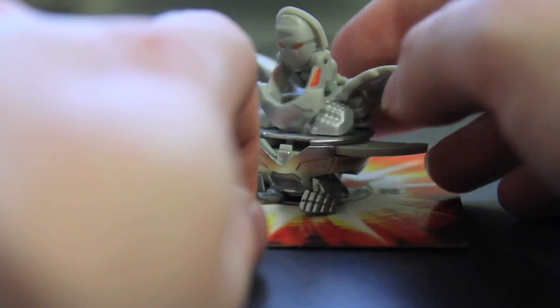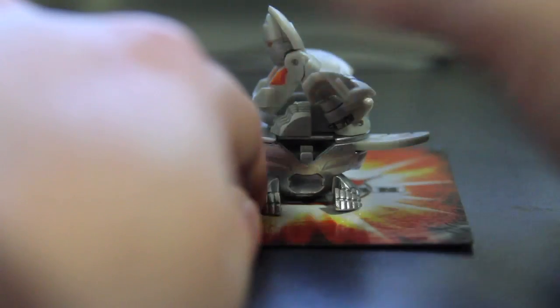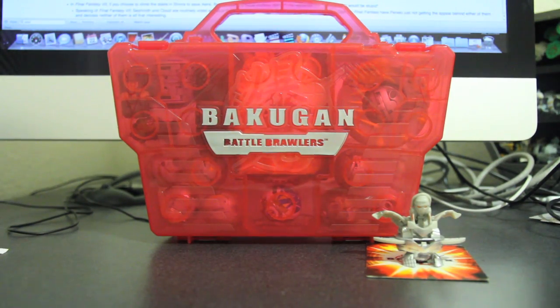Otherwise it is basically a lot of Ingram. It's another spin top, which means it works with any spin top support cards, like Alpha Percival Cyclone, which I believe is one that allows you to re-roll. And that is the new Bakugan carrying case.